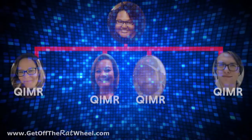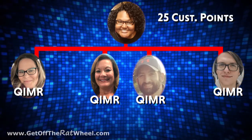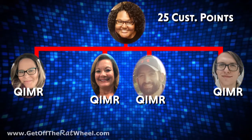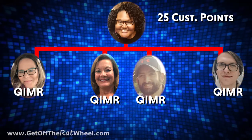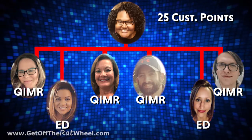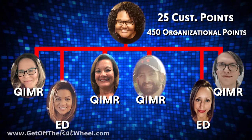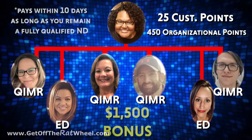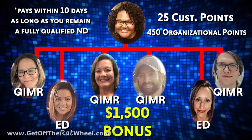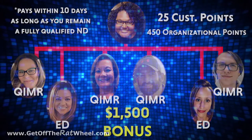Sweet. Sweet, I know. But that's not the only position bonus, because if you qualify as an ND in your first 90 days — which means you have acquired 25 personal customer points, recruited and helped qualify a minimum of six separate lines of a QIMR, with two of those lines being qualified EDs and a combined organizational customer point count of 450 or more — you are qualified for a $1,500 bonus, which also pays out 10 days after you've received it, as long as you still remain a fully qualified ND.